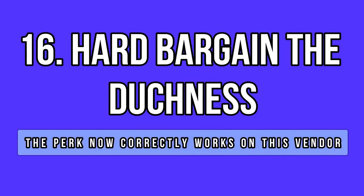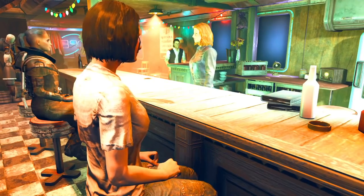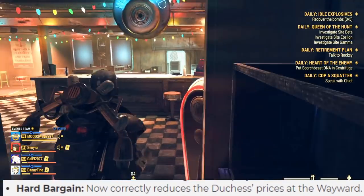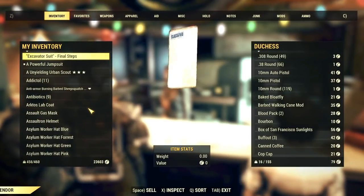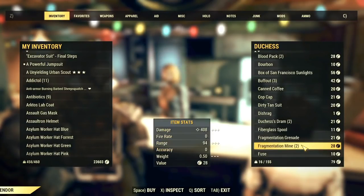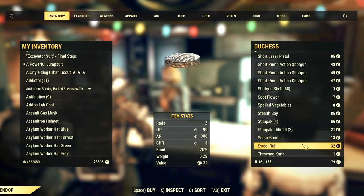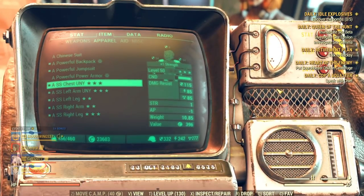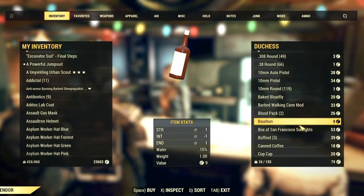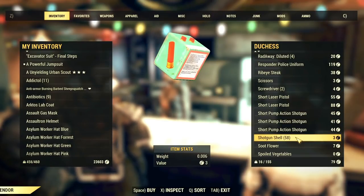Who would have thought that the Hard Bargain perk didn't affect vendors before update 20? I legit had no idea, but that's an issue of the past because everything is in order now. I did a quick comparison with and without the Hard Bargain perk on, and the prices are clearly affected by this charisma perk. So it is working — enjoy the discounts.